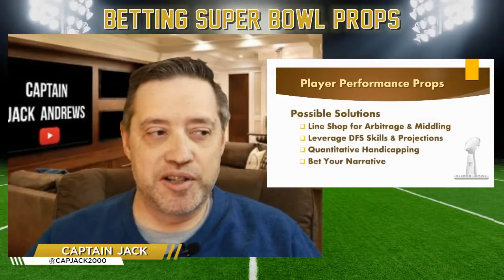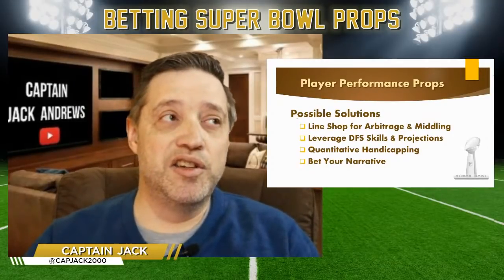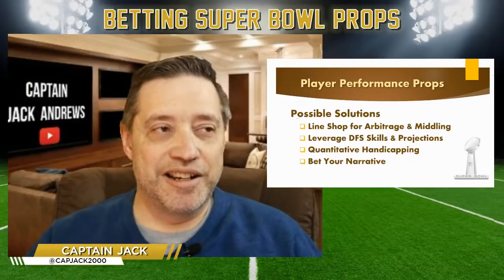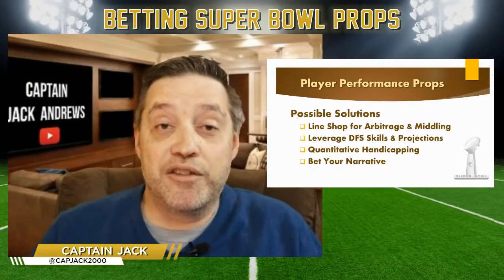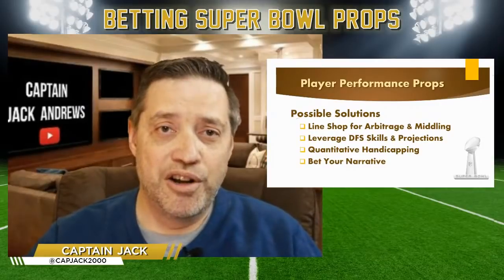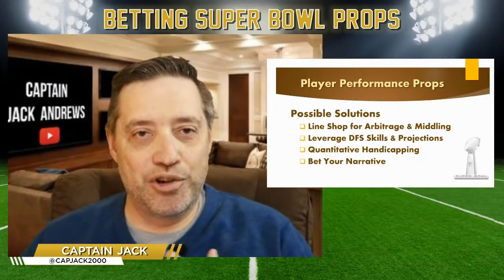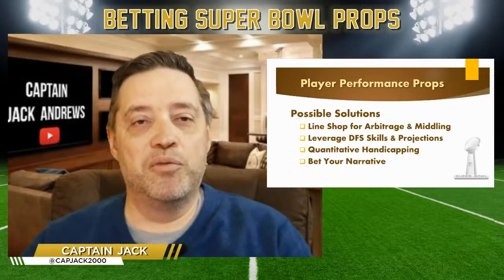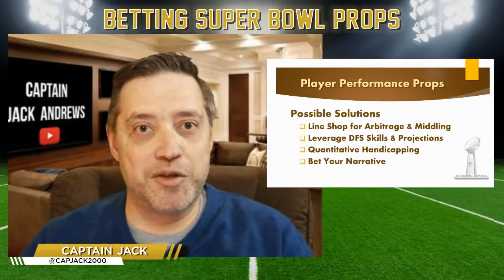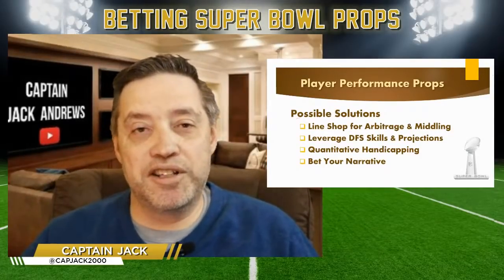Next: player performance props. There are more options here than with multi-way markets. You can line-shop for arbitrage and middling situations — the numbers are all over the place for the Super Bowl. You can also leverage your DFS skills and projections. There are many free websites good at analyzing how players will perform and setting projections; you can use those for player performance betting, not just DFS.